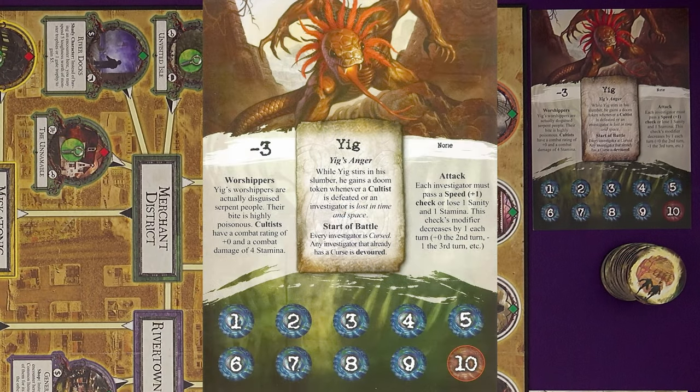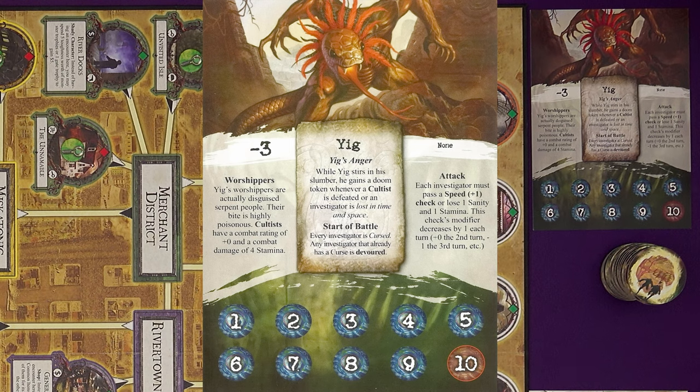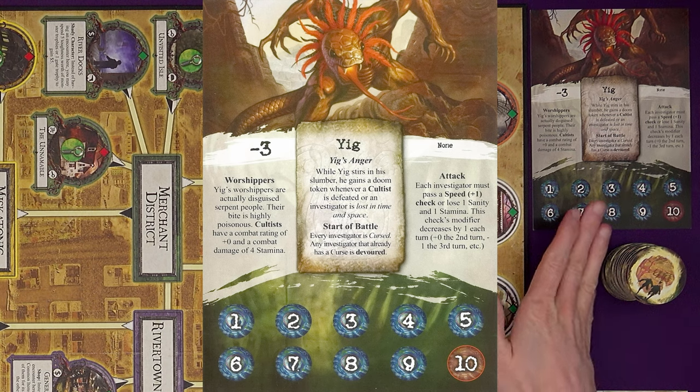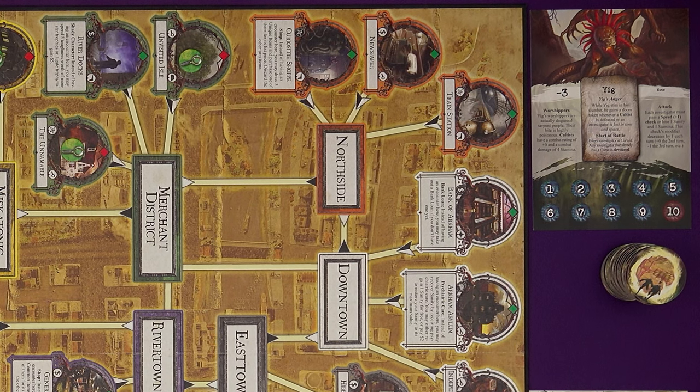Our Ancient One for this game is Yig. I was tempted to go with Cthulhu, but Cthulhu is the one the rulebook warns is the most difficult. Yig has worshippers who are disguised serpent people whose bite is highly poisonous, so cultists in the Monster Cup have special stats. There are only ten doom tokens on his track, so this might be a shorter game. As soon as there are ten doom tokens, Yig wakes up and we'll have to fight him — which we'll likely lose. His special ability, Yig's Anger, gains a doom token whenever a cultist is defeated or an investigator is lost in time and space.